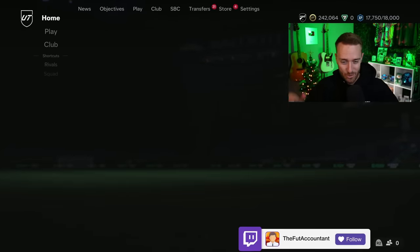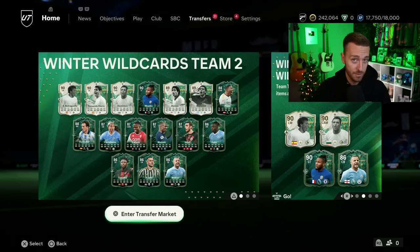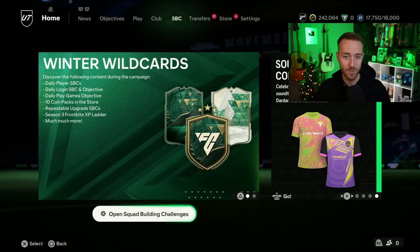Hey guys, it's Nate, aka The Foot Accountant, and welcome back to the channel. Wave goodbye to Winter Wild Cards, but say hello to that Fire vs Ice promo that we see on the loading screen with those pretty insane card designs. It is coming today in FC24, but the question that everybody is asking is, will this promo be good? We're going to take a look at the leaked players we're seeing today, SBCs that are expected to come today, as well as a new evolution to break that down. And I really want to talk about the market, especially with some store packs that have been added to the code, and where it's trending as we get into today's content.